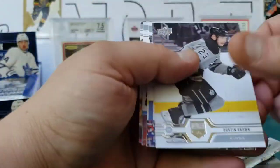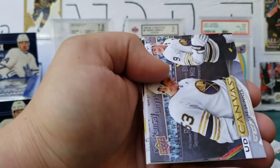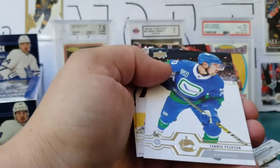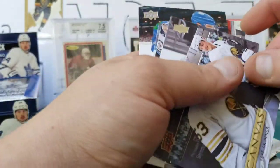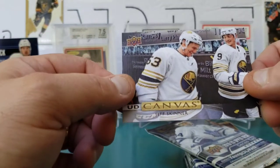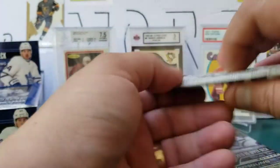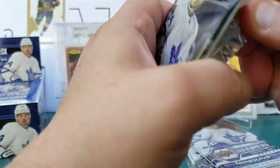Dustin Brown, Jordan Eberle, Vinnie Trocheck, Matthew Tkachuk, and a Canvas of Jeff Skinner. Tanner Pearson, Derrick Ryan, Eric Carlson. Buffalo fans, do you think Skinner's going to turn it around? He seems to have had a good year off, so maybe he's due for a good year this year — let me know in the comments. Jeff Skinner Canvas — he's always been a pretty reliable player.